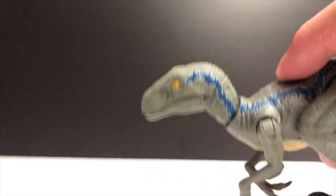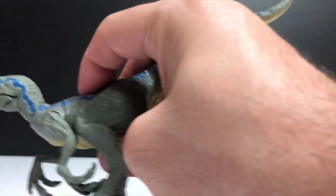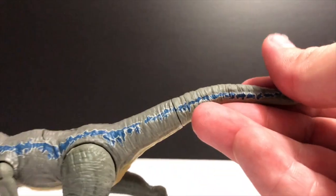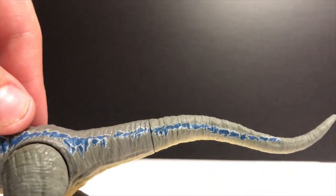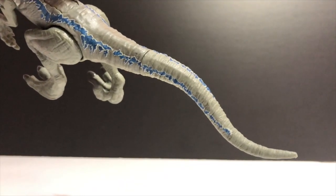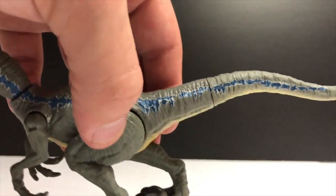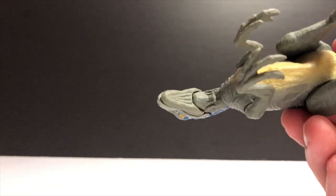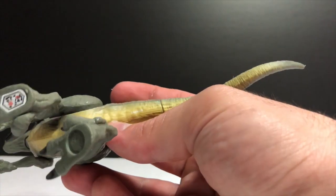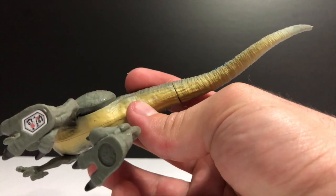You guys have got to see that button on top — press that and the arms slash around like that, so he looks like he's running. The stripe obviously continues on both sides all the way down to, surprisingly, almost the tip of the tail. We lucked out a little bit there — we almost got it all the way to the tip of the tail. They made an effort. The tail being colored to me is like, that barely ever happens. Coming on down, you guys can see kind of a yellowish color on the belly portion of the figure, that comes down actually towards the tail and makes its way all the way down the length of the tail.